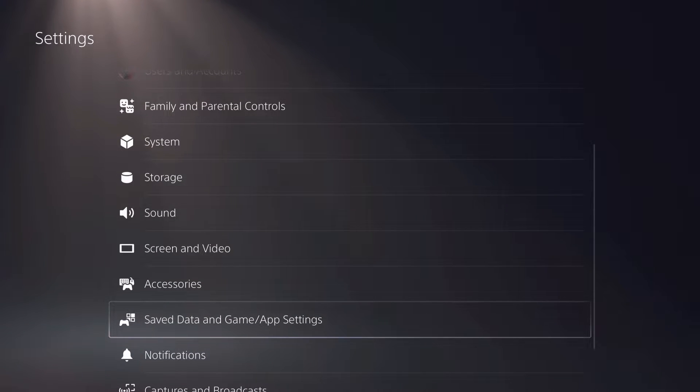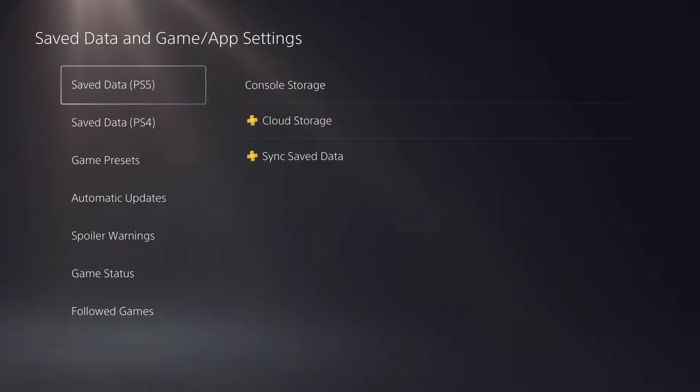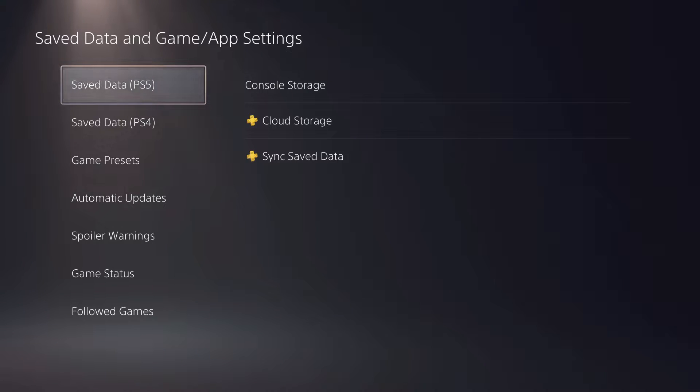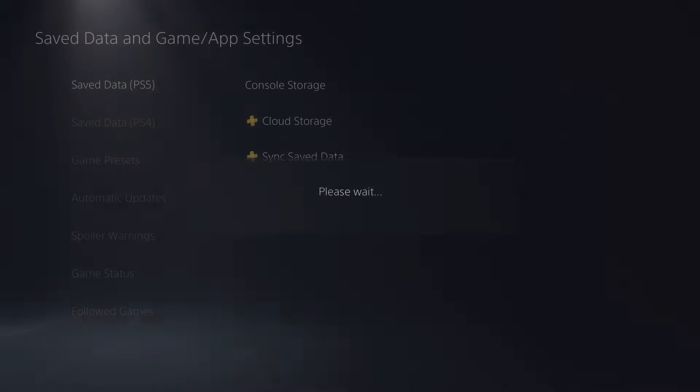Go over to Save Data and Game App Settings. Over here, you want to go over to PS5 or PS4. So let's just say it's a PS5 game — you want to go over to your Console Storage.